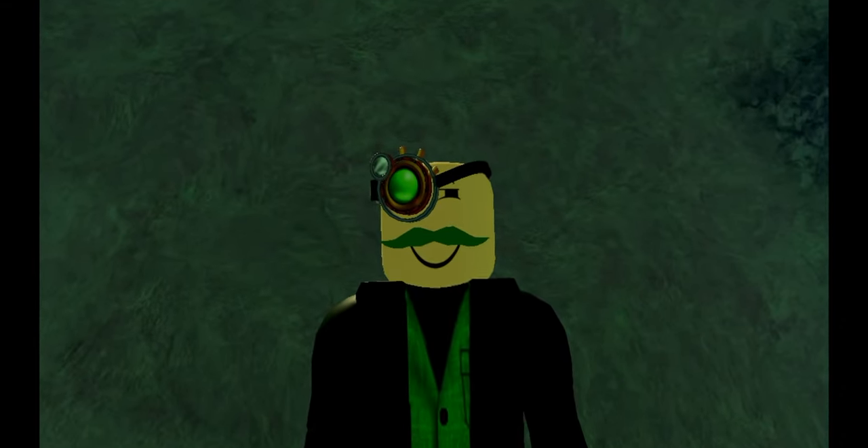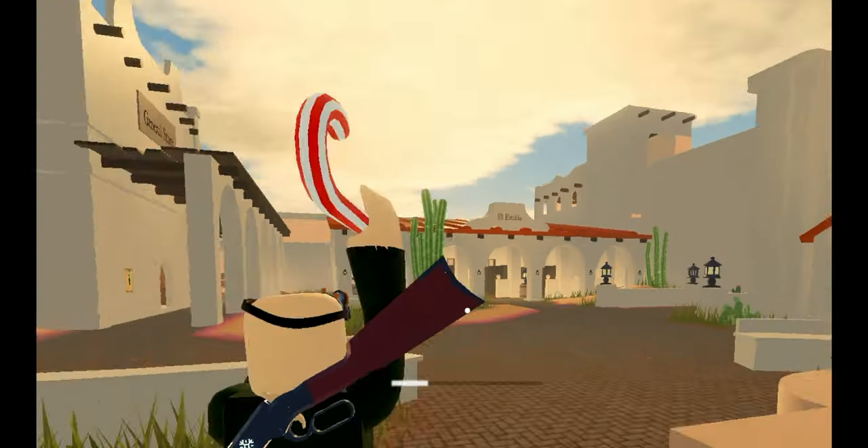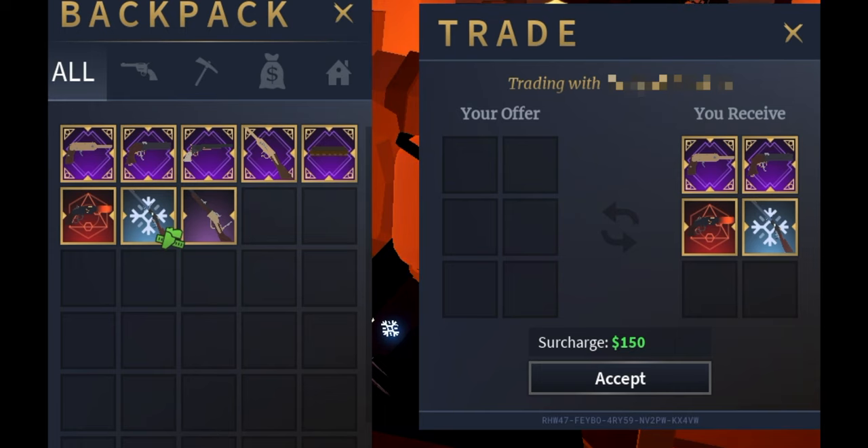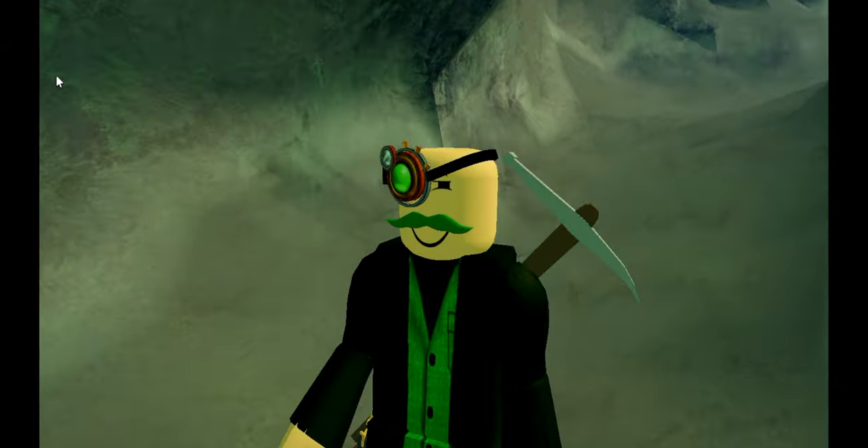Now, only these items can be sent to the mailbox: thrown items such as candy canes and tomahawks, auction items if you win them with a full backpack, and finally, through trading. This trading method is the easiest and most efficient.